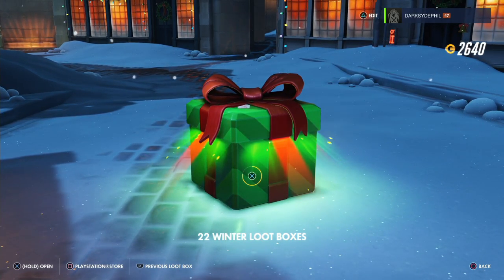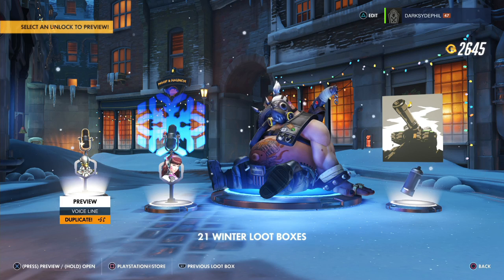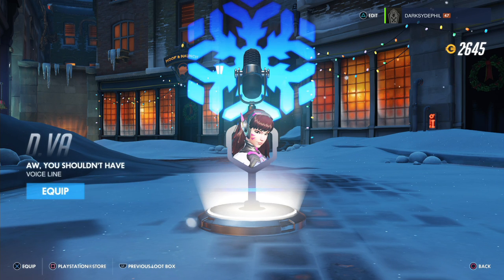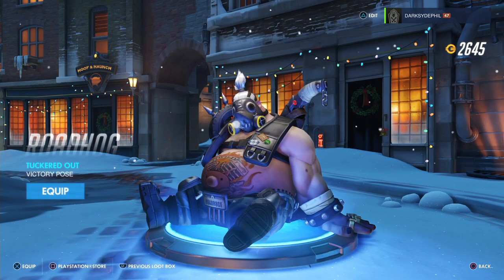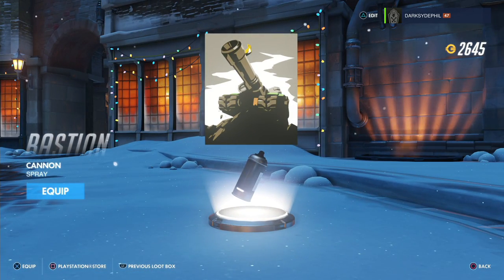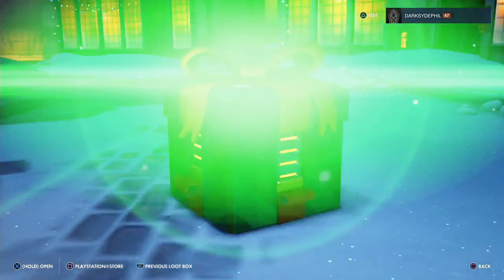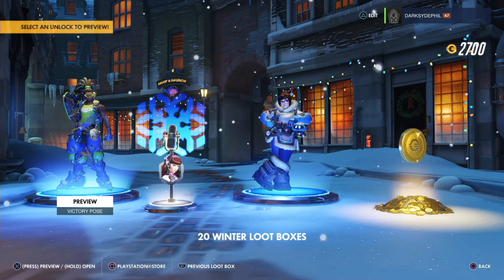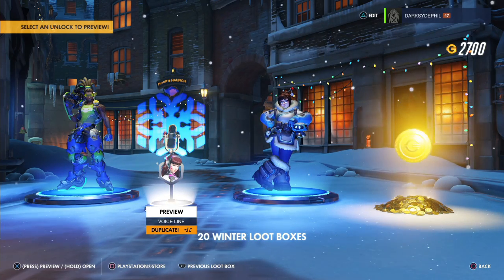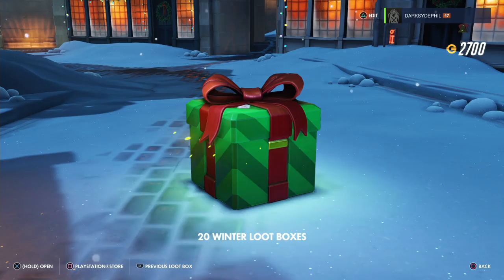A new voiceline for D.Va: 'Aw, you shouldn't have' — because it's Winston saying 'I got you something.' A sit-down victory pose for Roadhog — that's just a generic one, not winter-themed. And a cannon spray for Bastion. Then a new victory pose for Lucio — Ready for Action. A duplicate voiceline — got it again, son of a bitch. A new victory pose for Mei — the casual pose. I'll equip that. And some currency.